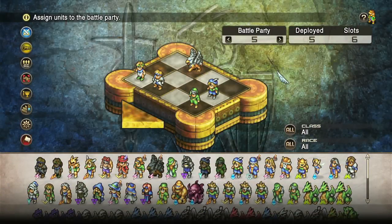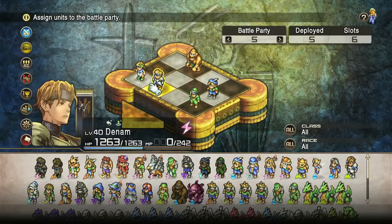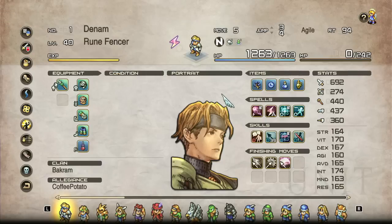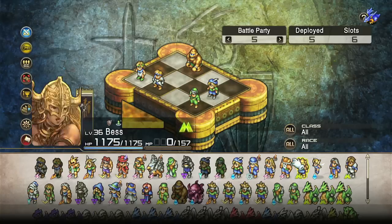This particular unit has constantly saved the team's bacon because of how blessing stones work. The way revives work is: when a unit is revived, they are instantly granted a turn. Many of the units I have will have a slot for a stone on them. This means if you have one unit, they can revive another unit, which can then revive another unit — you can essentially chain this all up to get your entire team back at once. Granted, they'll be at 10% health, but it gives you a potentially good way to make a comeback. You can only do this maybe one or two times per battle, and it's very costly, but it's a nice way to potentially bring yourself back from the brink.